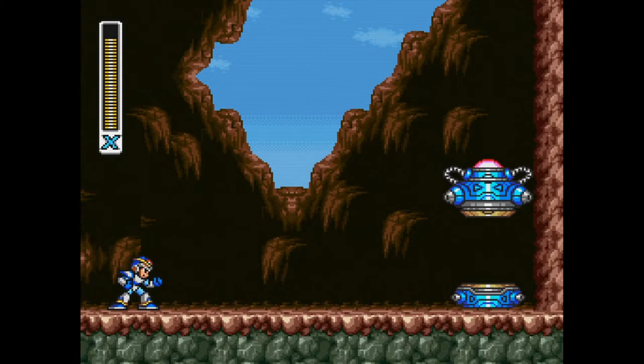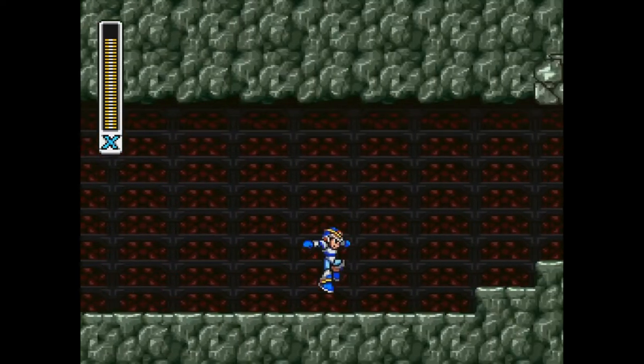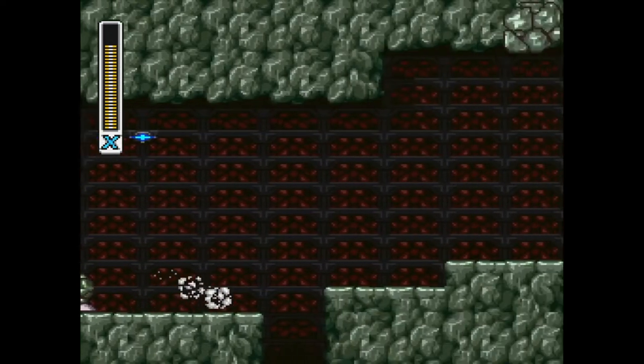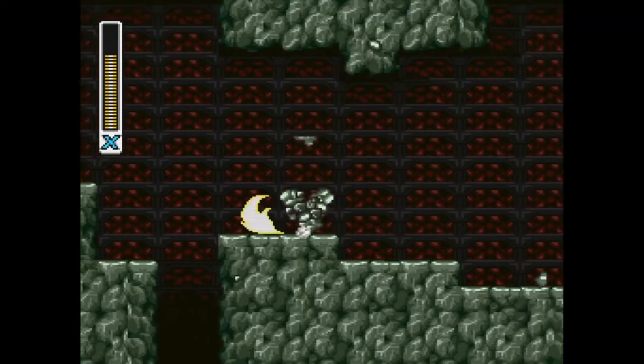And now we look like X on the box art. So now that we have everything else in the game, we're going to speed through here using our fancy dash ability that we got from Chill Penguin Stage way back when. Remember that? That was almost an hour ago.